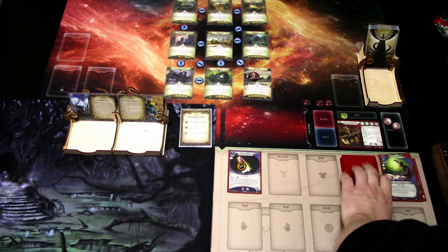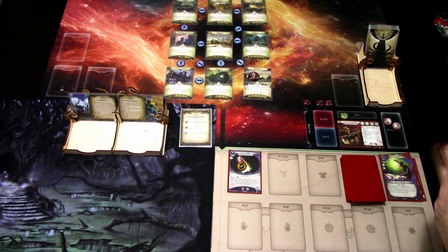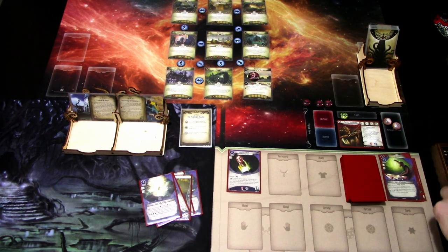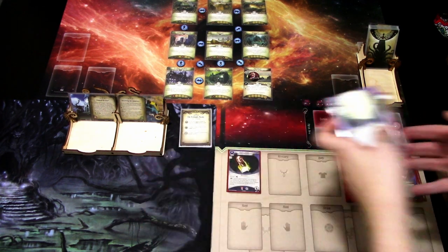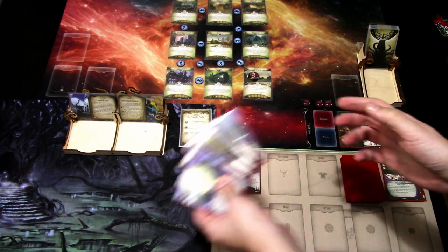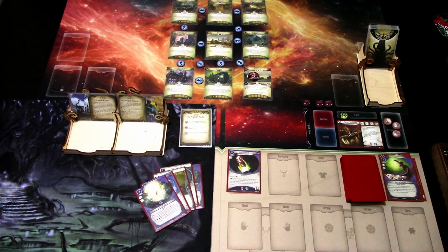Upkeep — we draw our new hand: one, two, three, four, five. Again one resource. We get Storm of Spirits, Sword Cane, Guts, Smoking Pipe, and Spectral Razor. That is the first turn. Let's go to the next turn.